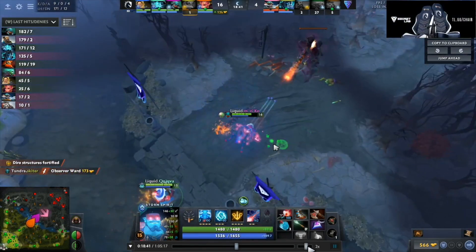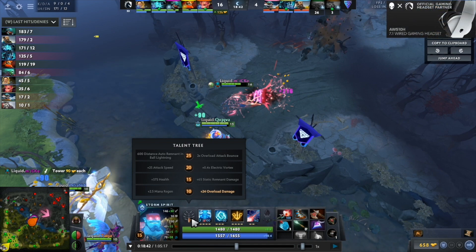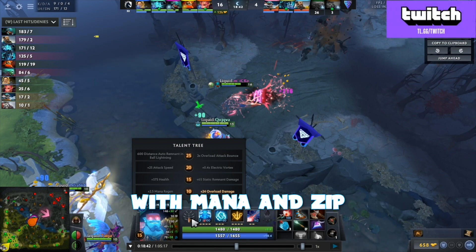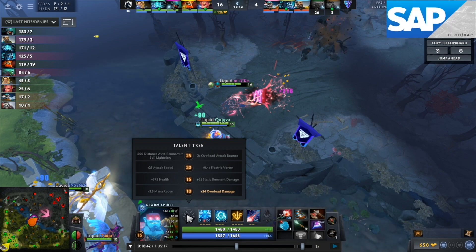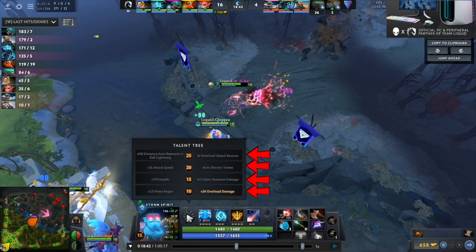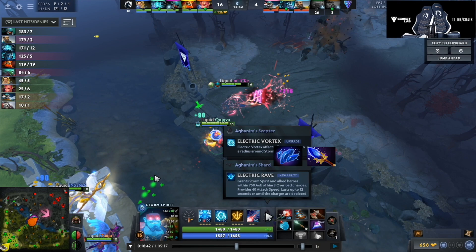Do you always take right talent on level 10? No, actually — I think with the Orchid timing, I like the overload damage. I think if you're going more for the Bloodstone build, where you're dealing more damage with mana and Zip, then I like the mana regen more. I generally take static random damage though, because I'm greedy as fuck. I see people like Quinn Dota take health. Usually I take random damage — I think 80% of the games I take right, right, right, right, and then it's kind of a gamble. Usually left, but sometimes if I'm feeling the Axe and the Shard, you can take the right talent.